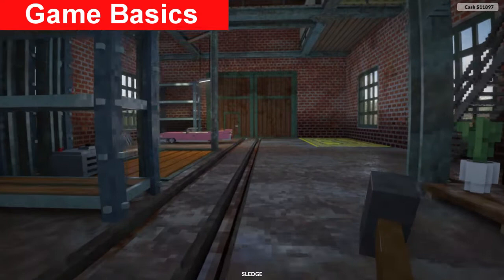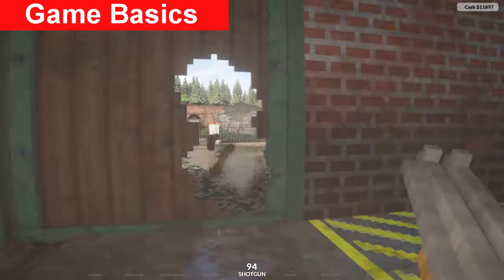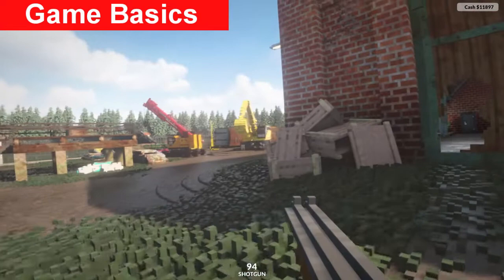When you load into campaign you load into this area. This building is like your base and you can explore, use different vehicles, and use the tools that you've unlocked to practice with them and find out how things work.